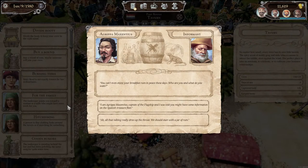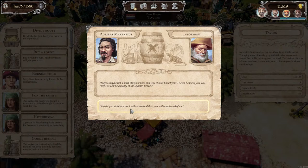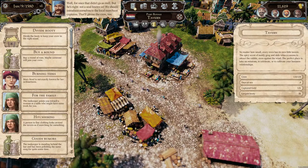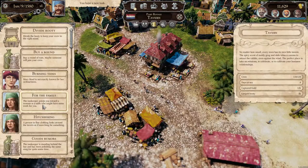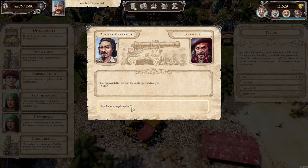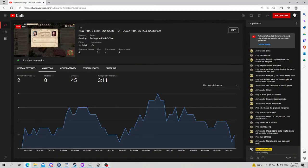Now let's talk with the informant. He says: 'What are you and what do you want?' I'm Agrippa Maxentius, captain of the flagship, and I was told you might have information on the Spanish Treasure Fleet. He responds: 'Get lost — why should I trust you? Never heard of you. You might as well be a lackey of the Spanish crown.' So I think we need to gain more of a name for ourselves. We should introduce ourselves to the local merchant captains. And it's been noted that in Puerto Cabezas there's a great demand for spices — a good indicator to steal or purchase spices to sell later there.